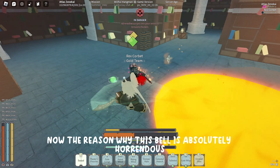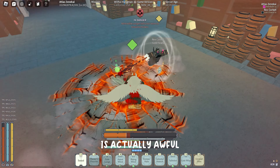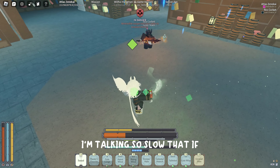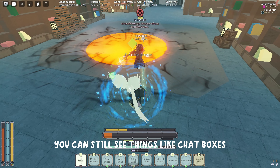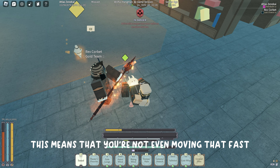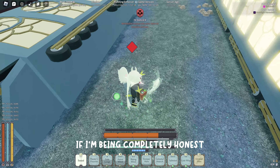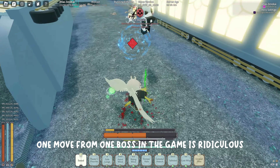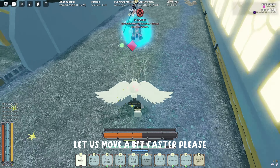On top of that, the reworked Resurrection would be useful in far more scenarios like team fights, which is overall just better. Lastly, I want to talk about Portals. The reason this bell is absolutely horrendous is that it's meant to be a transportation tool, but the transportation you get is awful. The speed boost is tiny — so slow that people using mobility mantras can actually go faster than you. And even though the bell makes you invisible, you can still see things like chat boxes and certain status effects like charms, so people can often see where you're going anyway. Honestly, the only real use I've seen for this bell is to dodge the Ethron all, and having a whole bell dedicated to dodging one move from one boss is ridiculous.